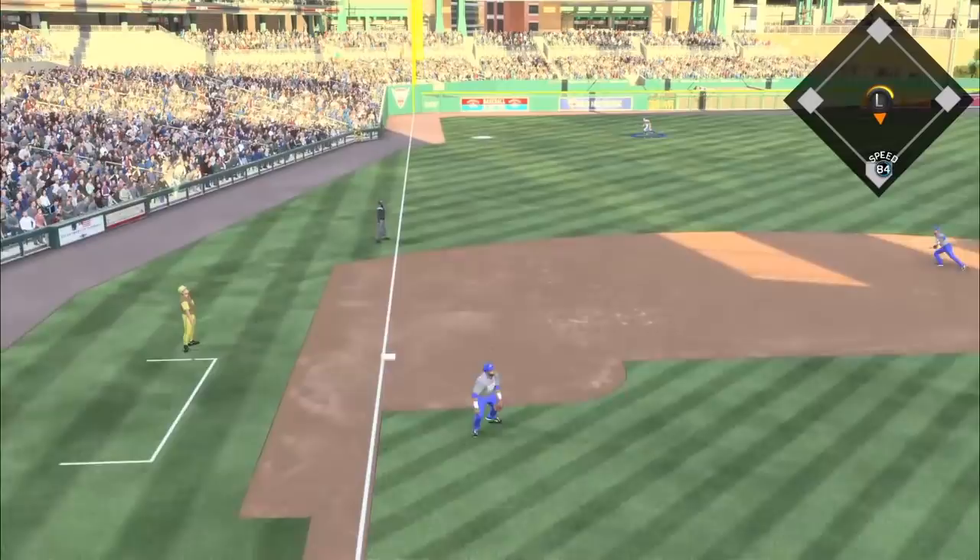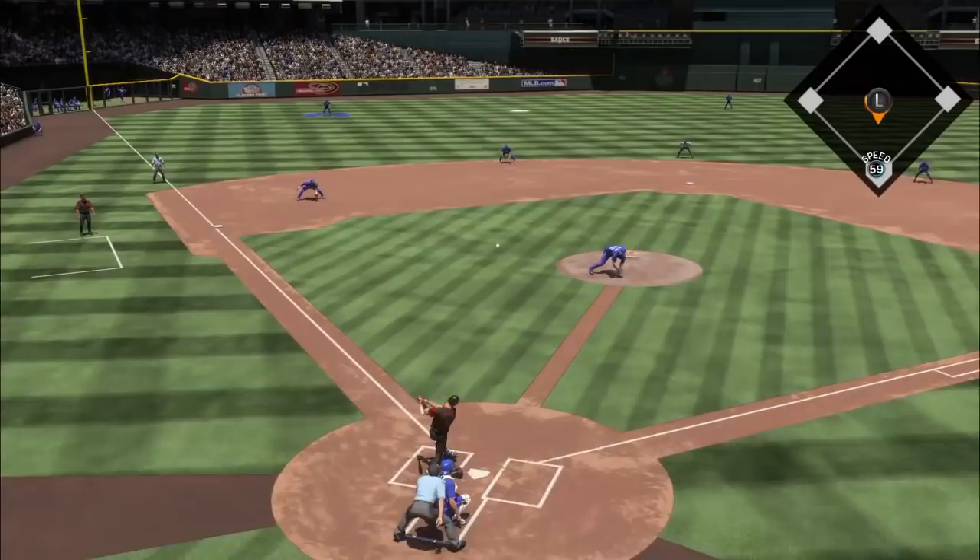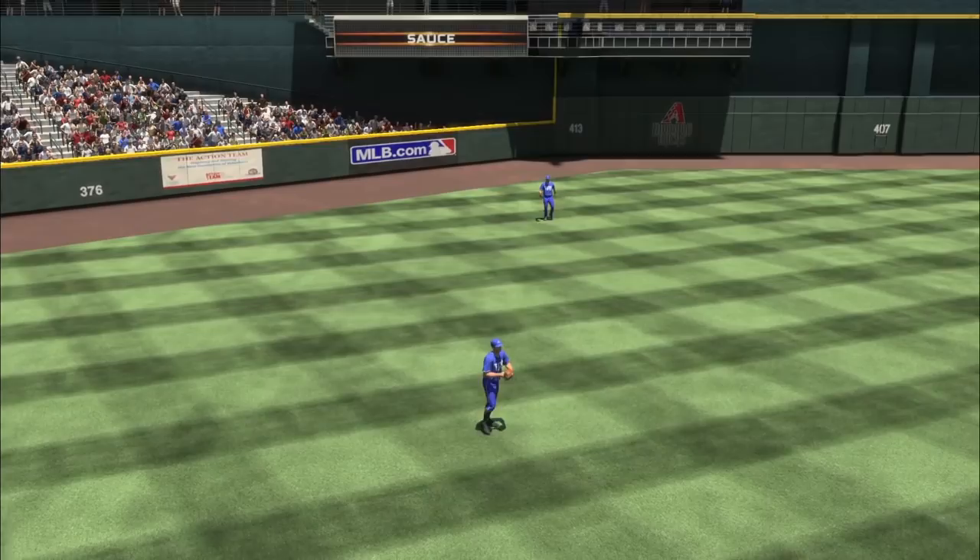All right, we have a diving attempt right here. Did he need to dive? I don't know. But he does miss it — keeps it in front of him though. There's a double there. But he does get redemption to his left, and he'll lay out to make a spectacular catch. Superman Ted Williams, the Hall of Famer, just puts it all on the line. Unreal catch.